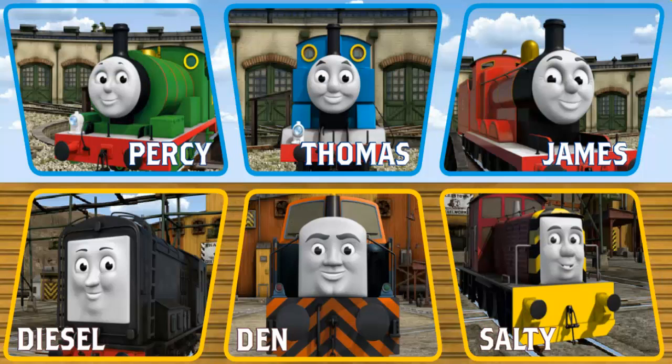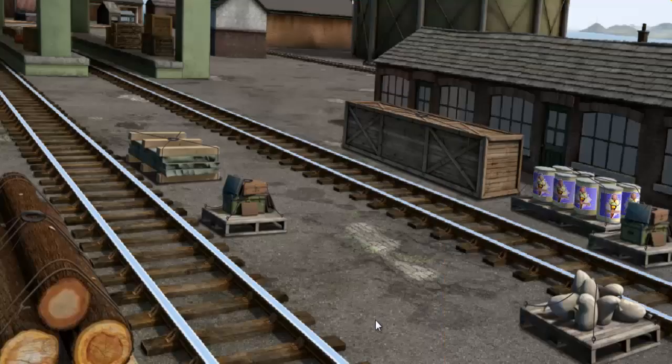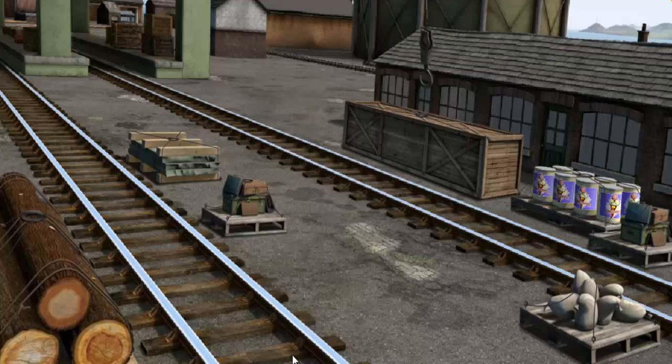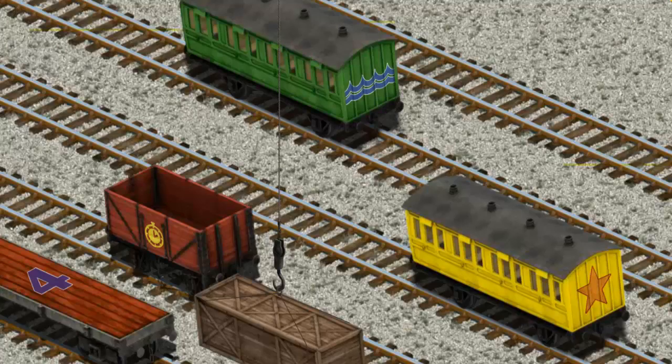It's a busy day at Brendam Docks. Thomas and his friends have many deliveries to make. Choose who will make the next delivery. Den must deliver the very long crate to Tidmouth Sheds. Help Cranky find the very long crate. That's it! Let's lift and load. Now the cargo must be loaded. Show Cranky where the red flatbed with a purple number four is.